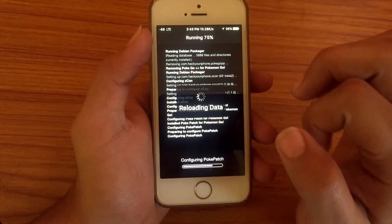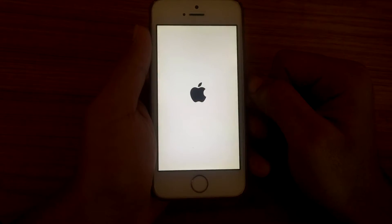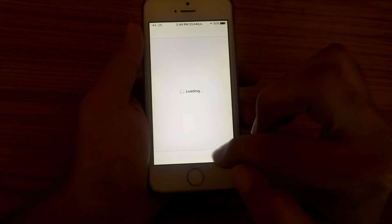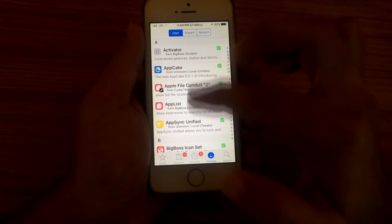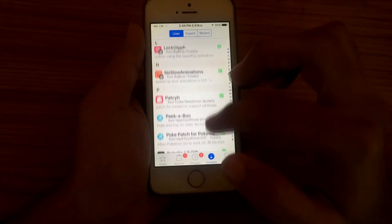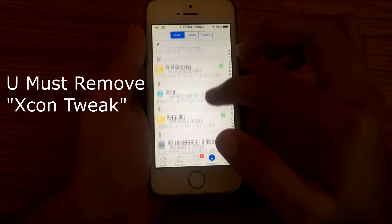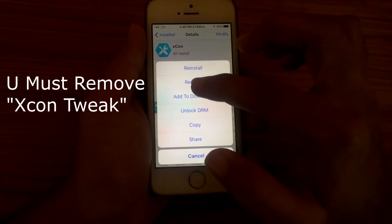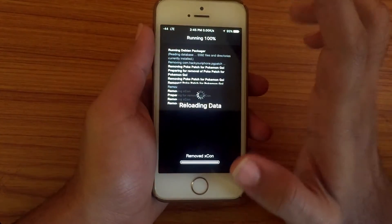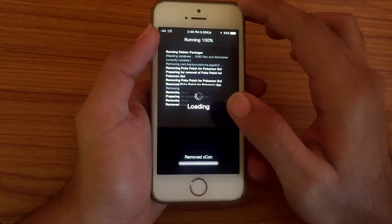You need to uninstall all these tweaks like I am doing right now. As you can see, Pokepage is here and Axcon is also here. Most importantly you have to uninstall Axcon — this is the most important tweak to remove and confirm that you uninstalled this one, because this is the main reason why Super Mario Run is not working on your device.